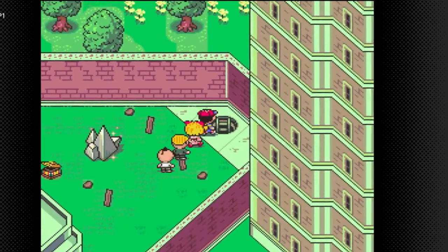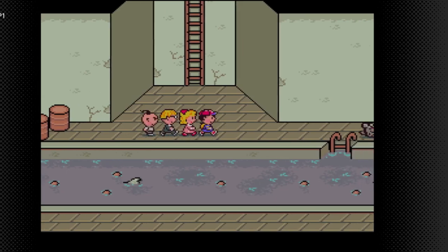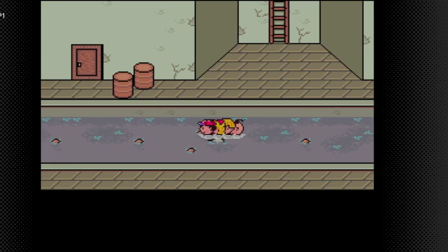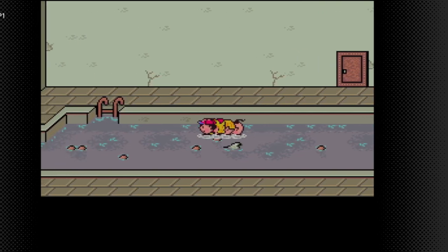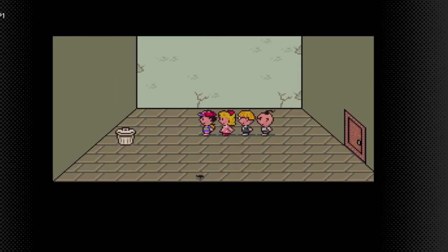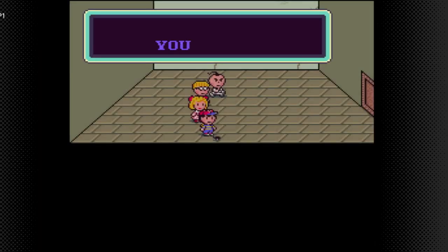What's going on guys and welcome back to some more Earthbound. In the last part we beat the fifth sanctuary boss, however it was kind of a pain in the ass and we unfortunately did not get the XP. Now that we're out of this area, like I said in the last part, you want to get these items on the way back rather than right before the boss. You'll see one in a second - can I instant kill him? Yeah I can.